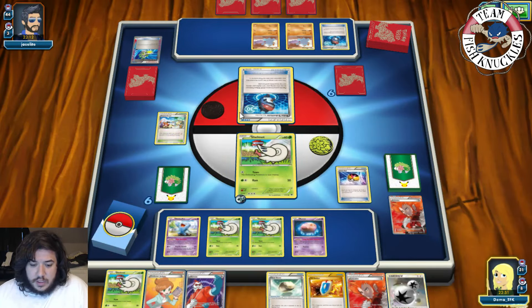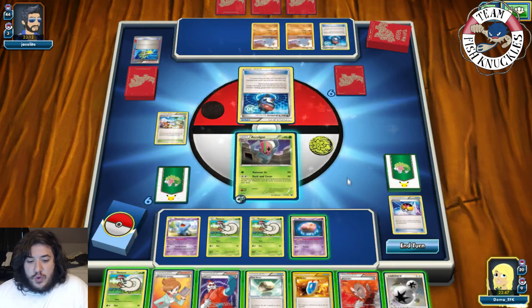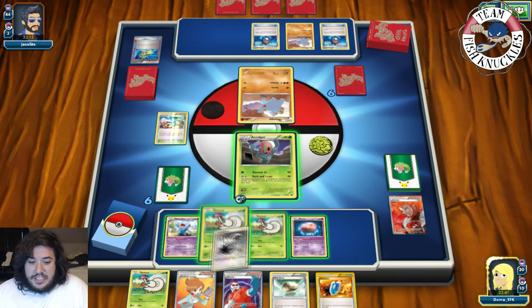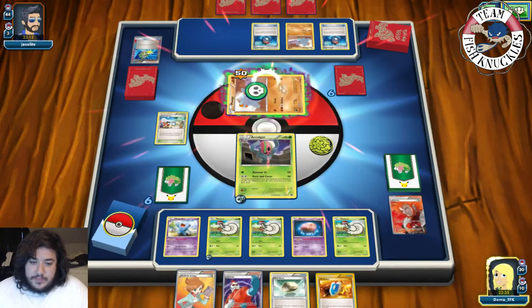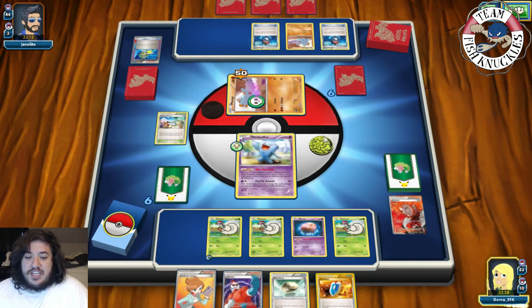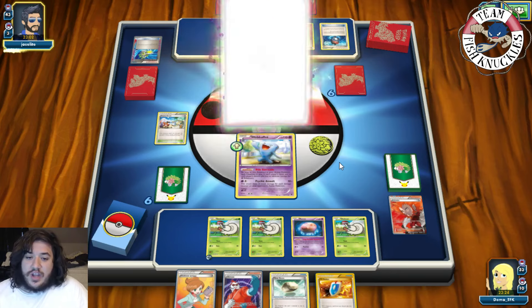We Love Ball for a Accelgor. We put an Accelgor down, then Lysandre to bring up Furfrou — actually, I mistakenly thought Donphan was weak to Grass but it's weak to Water. That was not a smart play. Donphan comes down, Stronger is going to be active. An N is coming — it'll shuffle both hands and we'll both draw cards equal to prize cards. We both get six new cards. There's a Mew and Robo Substitute hits the field.